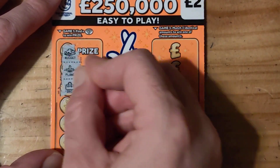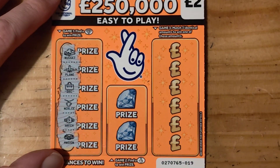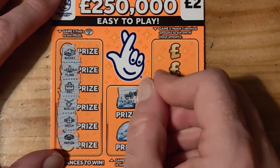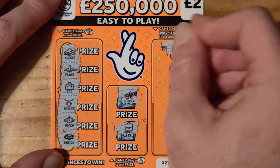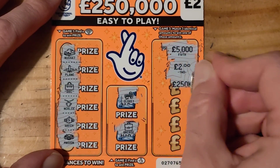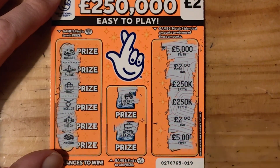Nuggets, plane, bag, necklace, watch, a mansion. We have a key, briefcase. 5,000, 2, 250, 250, 2 and 5,000.